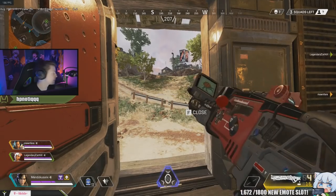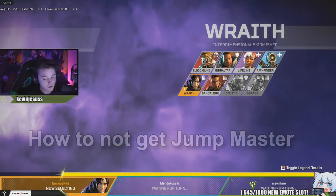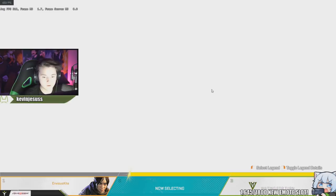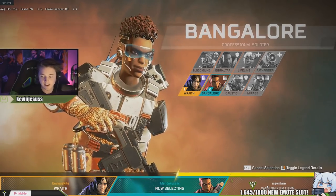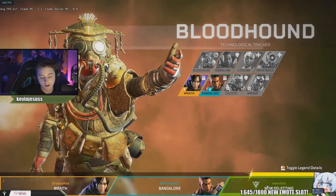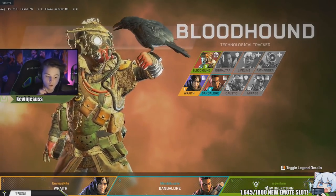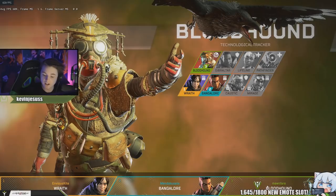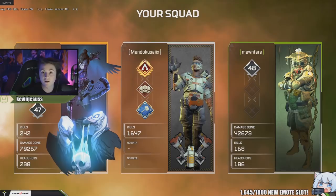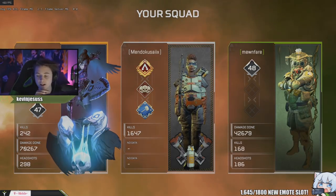When you're in queue, the jump master icon defaults to the third player. But if someone picks their character through auto-selecting — meaning not clicking the character and locking in, just letting it run out — it'll pick their most recent character but won't give them jump master. It'll give jump master to the person who actually clicked or locked in their character. So if they're AFK, they won't be the one dropping. Big brain from Respawn.